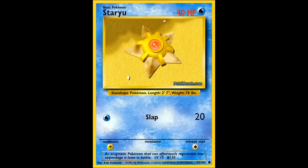Up next is pretty much the Machop of the Water types — it's Staryu. For a little bit less HP, it's got 40 HP instead of 50 like Machop does. It does Slap, which is essentially a Low Kick — just Water energy, 20 damage. Very straightforward. Lightning Weakness obviously, and a retreat cost of 1. It's a good starter, not really anything spectacular, but it's not terrible either.